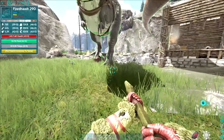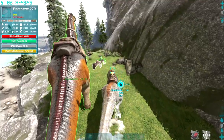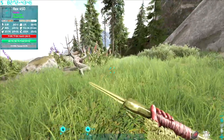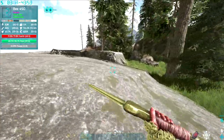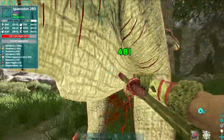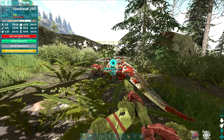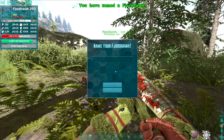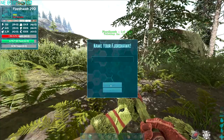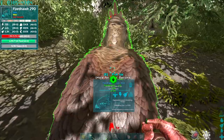Oh damn it. Is there anything I can kill that's just going to make you that one percent? We need to do something fairly quick — you just need one percent. The longer we leave it the more it's going to go down. Pinched it at the last bit — god damn. All right, you lost quite a bit of taming effectiveness at the start, didn't you buddy?